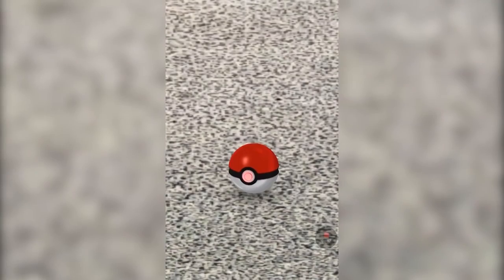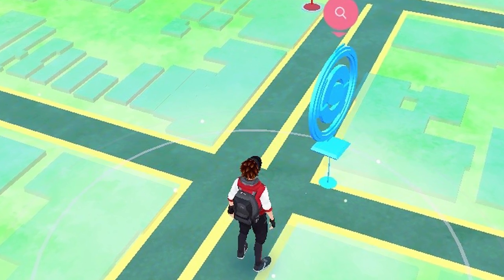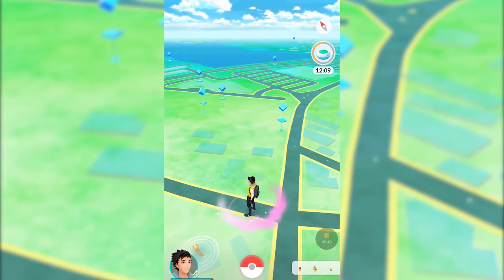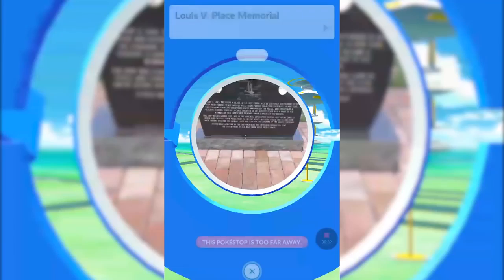I'd also recommend using your index finger as opposed to your thumb to increase your accuracy. Number 8, Pokestops. Unlike Pokemon, Pokestops will not cause your phone to vibrate when nearby, so you actually have to actively plan to visit a Pokestop or actively know when you're near one, because in order to reap the benefits of them, you need to be close by.